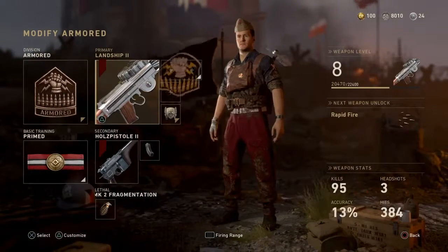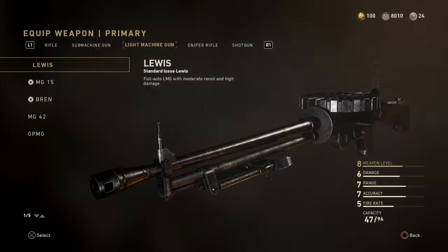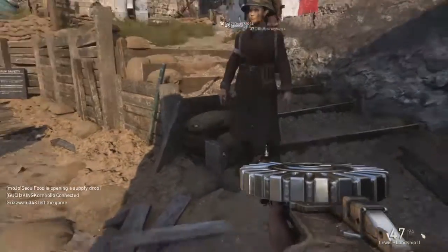First, you start off with your soldier and set your Headquarters soldier to armored. Then you go and make sure you have a light machine gun — that step is crucial.